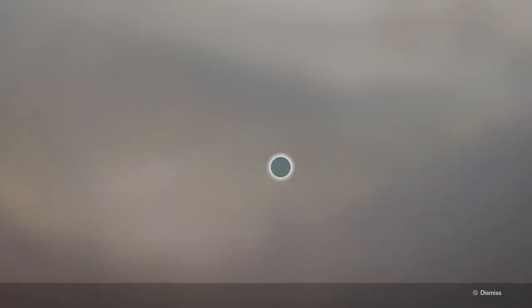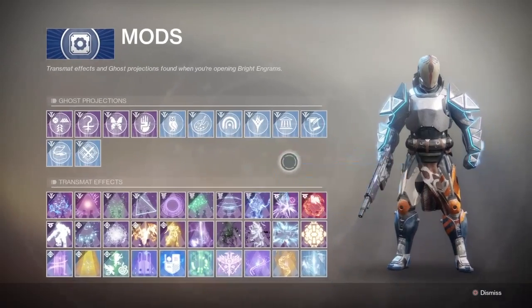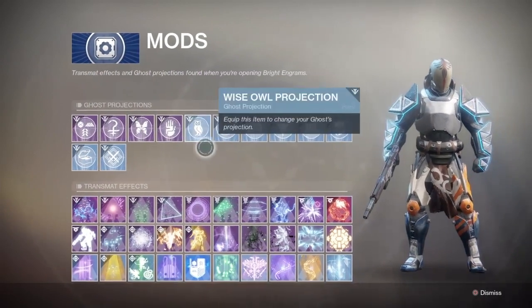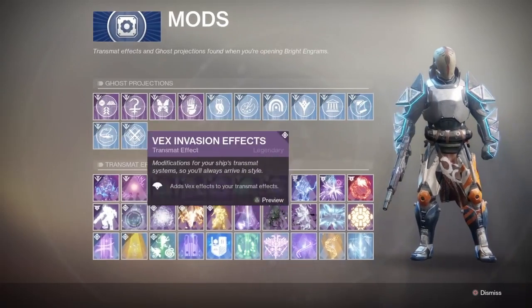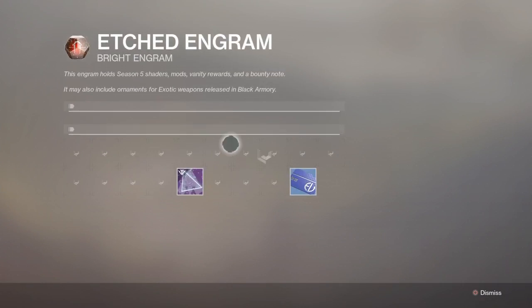And then last is the mods. I don't want to go over all of those, but there are some new mods for weapons or armor. Actually this is the mods for the Ghost — and these are the landing and emote-related mods.